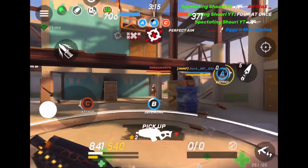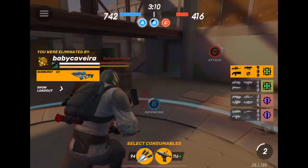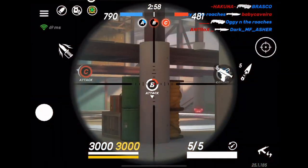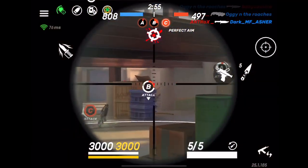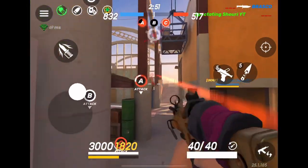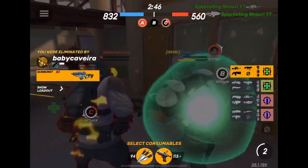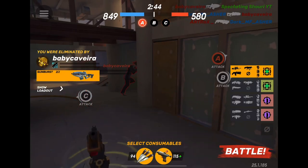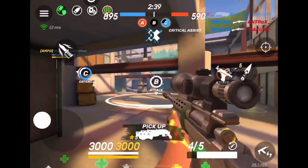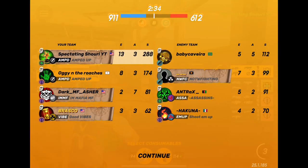I end up getting a killing spree and then a four-at-once, so I'm on a seven spree. Sadly, right before the unstoppable I do end up dying. That four-at-once showed exactly why the Survivor is so powerful — it shoots really fast with really high damage, allowing you to get good multi-kills and put out a ton of damage for your team.